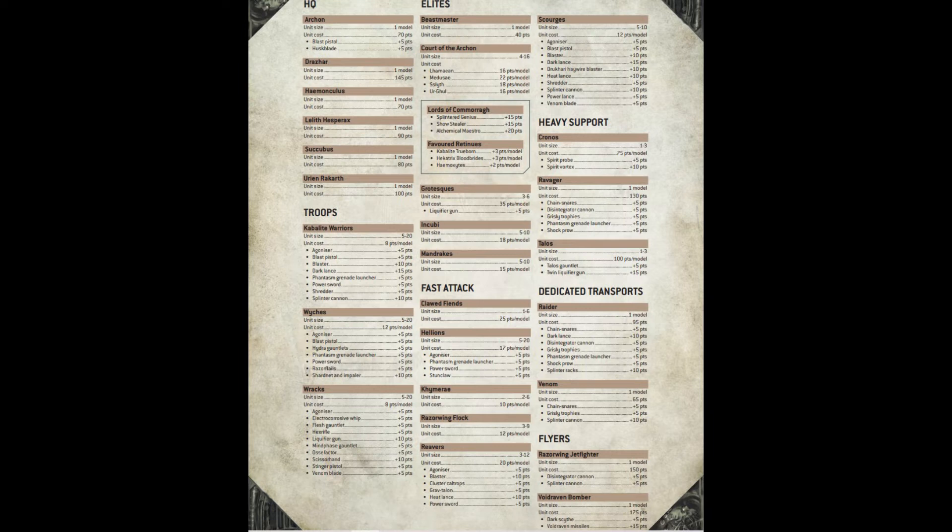The Drukhari section is very similar to Admech — pretty much everything went up a considerable amount. Raiders went up, dark lances went up. This kind of change is what we've come to expect and there were no surprises. The points increases will make lists change a bit and they won't be as efficient cramming raiders and dark lances in. Even so, Drukhari still have such a good codex with so much synergy that I don't see these increases taking them out of the upper echelon of armies.